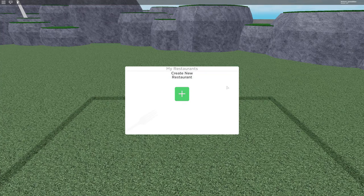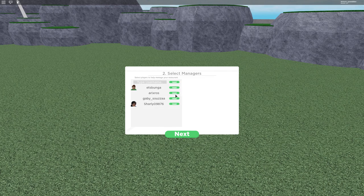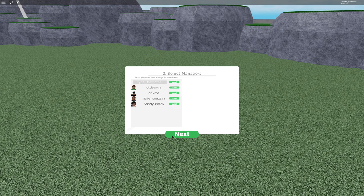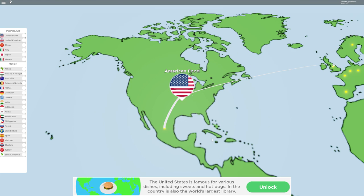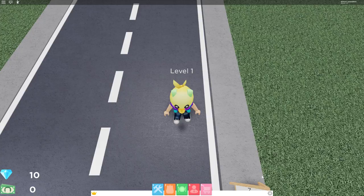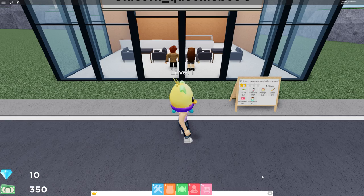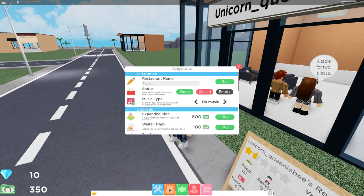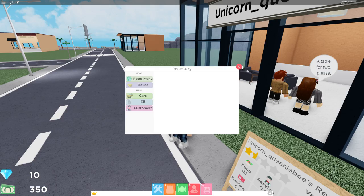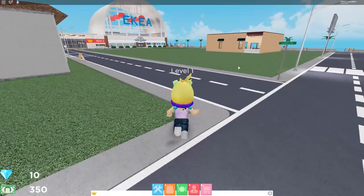So it doesn't really matter what you pick at the start — you don't need a manager, anything is fine, you can unlock any of them. I'm just doing this because I'm on a different thing. Okay, you're not going to worry about the people there — you are going to go to IKEA.